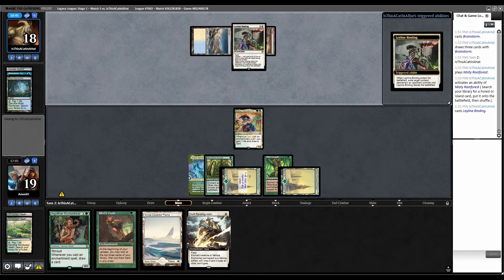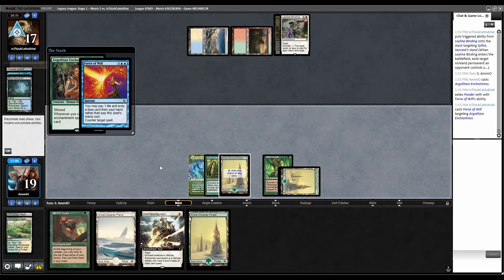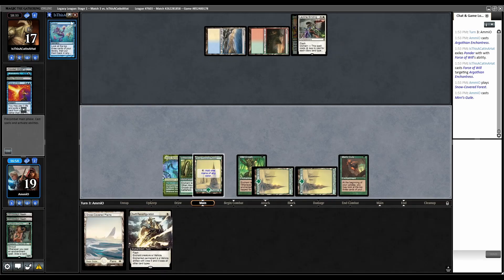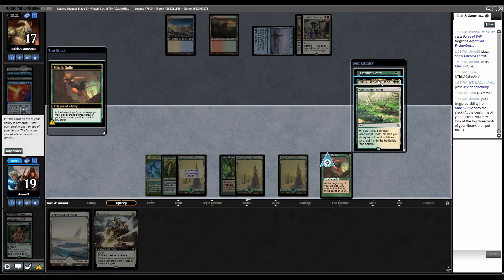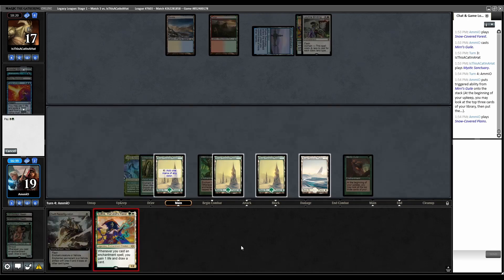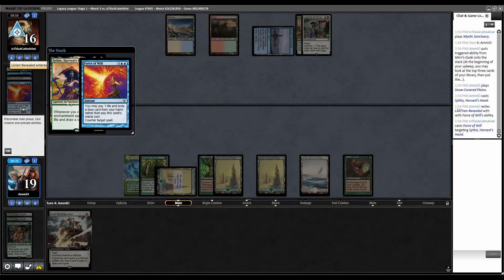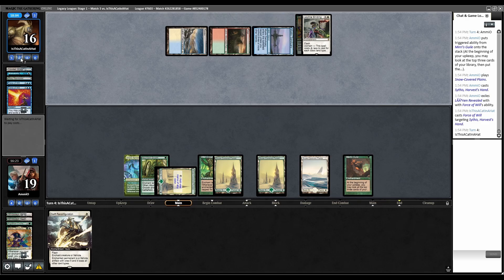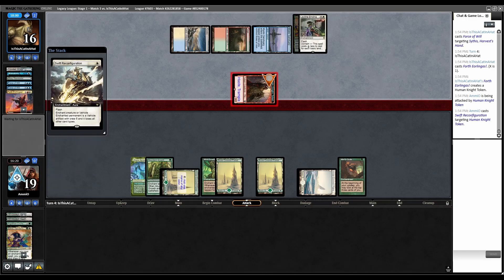They're going to Leyline Binding Sythis, yes. Tap and play Argothian - now they have Force of Will. Cast Miri's Guile, pass. Mystic Sanctuary tapped, Miri's Guile triggers. Sythis again - tap, then cast Sythis. If they try to kill it I can Swift Reconfig. Another Force of Will. Over to them - how have they Force of Willed us twice and still have more cards than us? Swift Reconfig Aerolingus so they don't get the Monarch token. Miri's Guile trigger - Enchantress's Presence on top. Cast Enchantress's Presence.